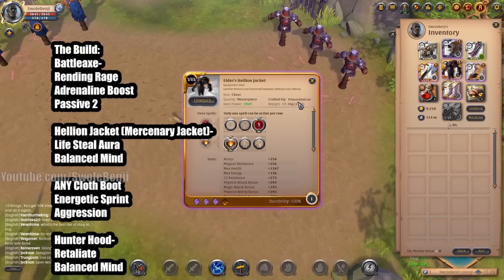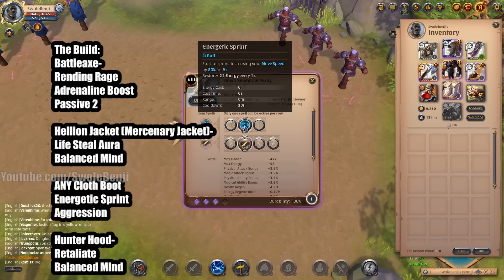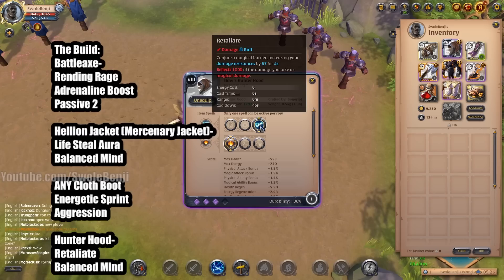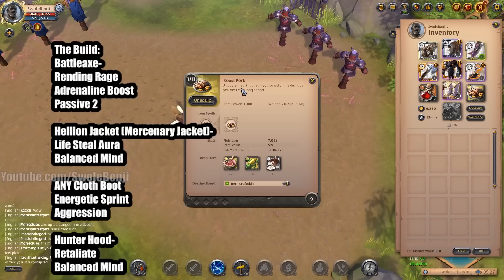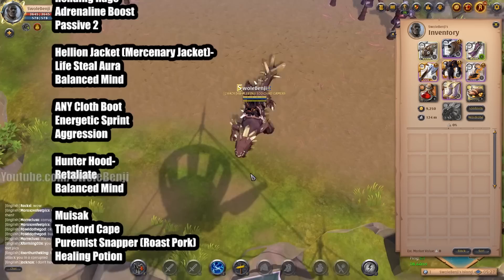You can solo outposts, group dungeons, and static dungeons with this build. For armor, use Hellion Jacket; if you want a budget version, use Mercenary Jacket, which is what you'll use when starting since Hellion Jacket won't be available. You want Lifesteal Aura and Balanced Mind as the passive. Any cloth boot works — I'm wearing Sandals of Purity — but any cloth boot has the Energetic Sprint ability, which this mana-intensive build needs to restore mana. Hunter Hood is amazing for PvP and PvE — it reflects 100% of damage taken as magic damage.